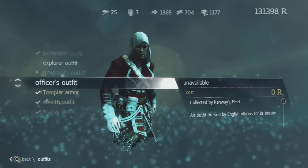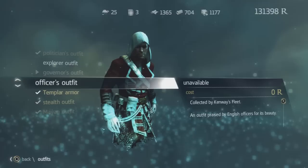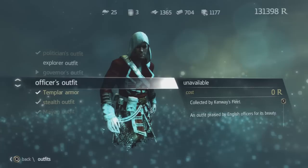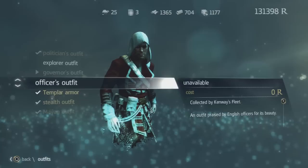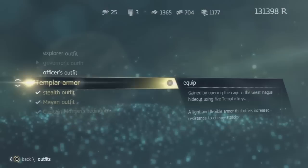The officer's outfit looks like the politician's outfit except even more red — sort of like a redcoat red. This is collected through Kenway's Fleet by completing the Gibraltar mission, I believe. I haven't played Kenway's Fleet a lot since I'm not online much, but each mission takes like ten hours to complete, so it would just take forever. That's the officer's outfit — like the politician's outfit, but more red.